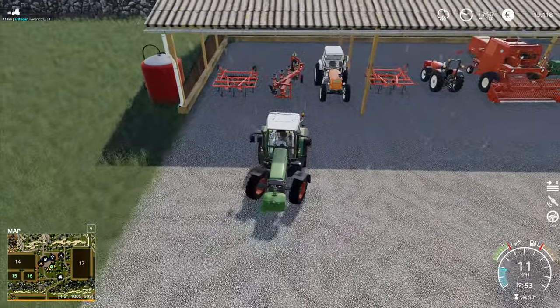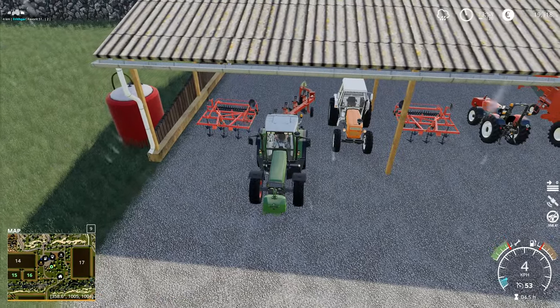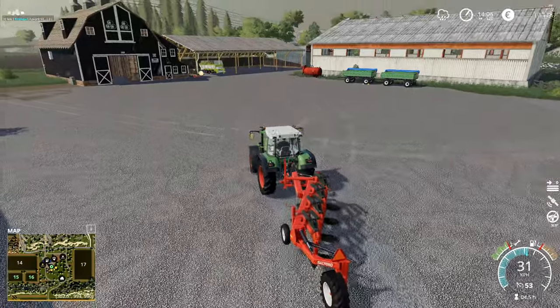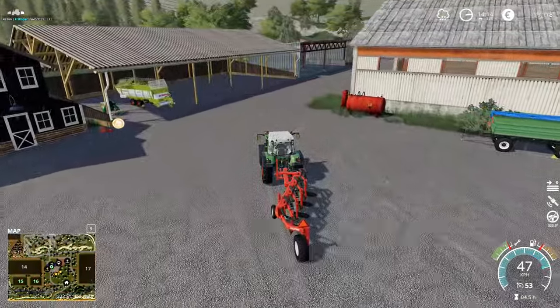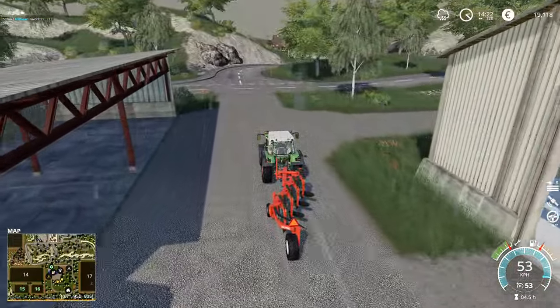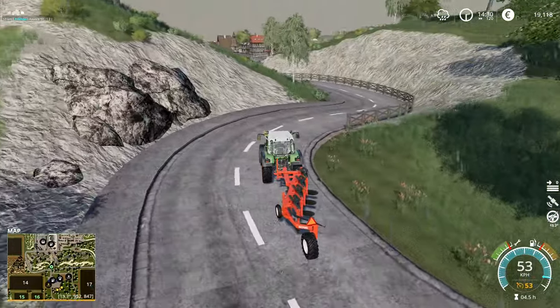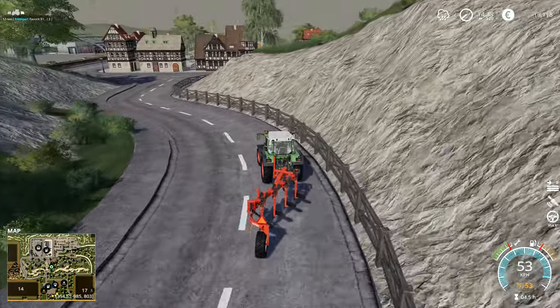I'm going to take this plow and run it down to the shop because I don't really like this plow — it's trailed so it doesn't give us dead straight lines like I'd like. We're going to get the mounted reversible plow from the shop and that's the one we'll be using for enlarging our new field and also doing a bit of enlarging on the field we've currently got.